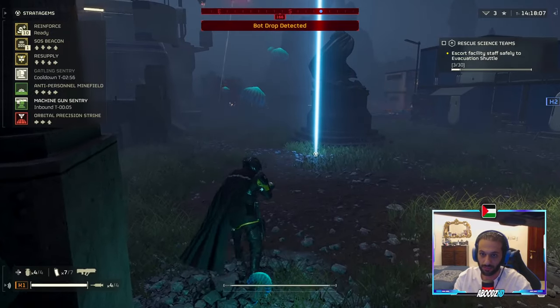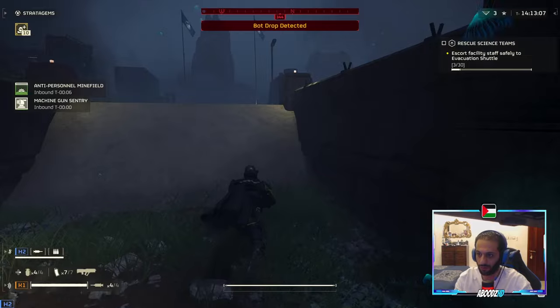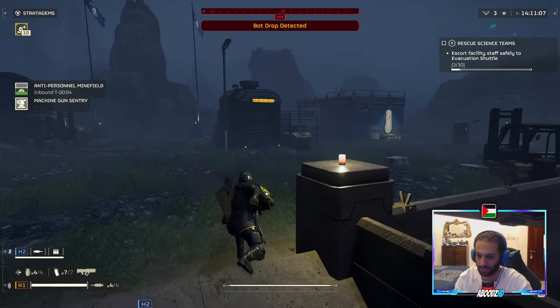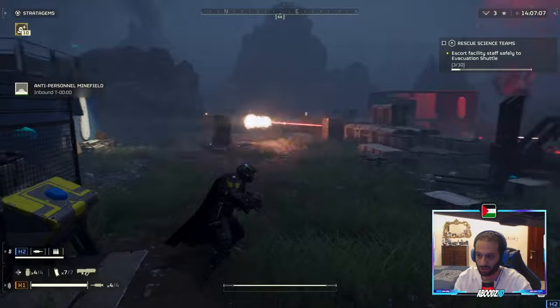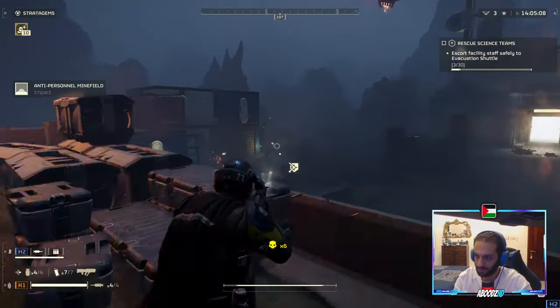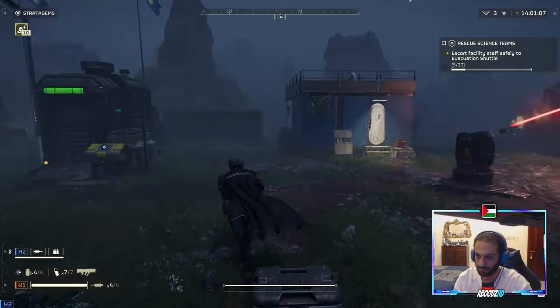And then we're going to do the mines over there on that side. Look at this — the sentry does all the work for you. All you need to do is open the way for the civilians and you're good. Look at this, it's destroying them. You can of course help the sentries — the idea is to keep enemies down before they arrive.